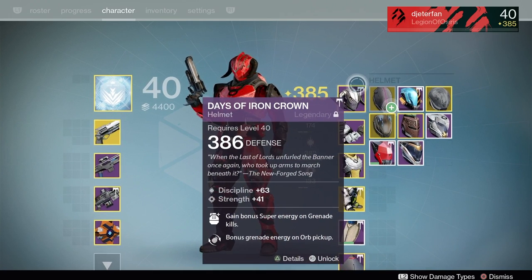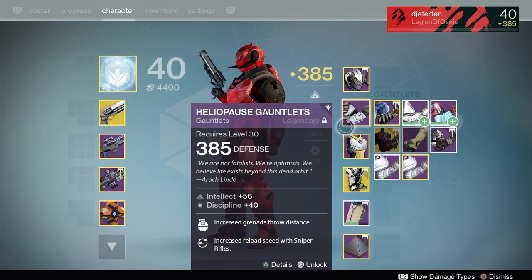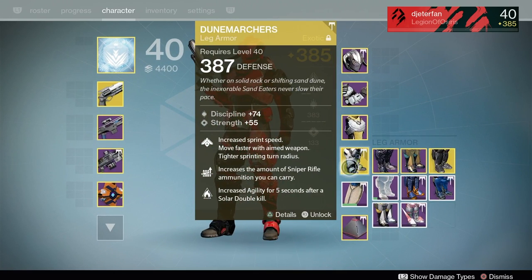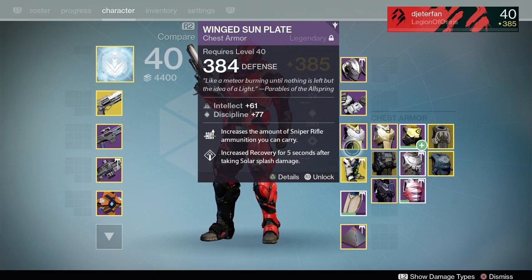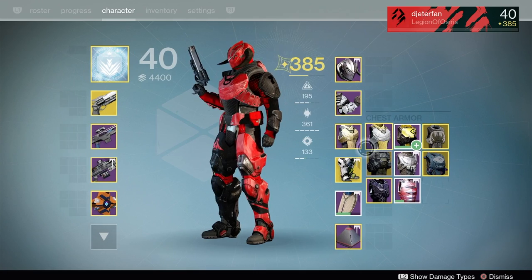For the exotic armor piece on this Titan build, I do have the Dune Marchers on. These are actually pretty nice because they increase your sprint speed, and you move faster while you're aiming down sights. So while you're aiming down sights with your Hawkmoon, or whatever other primary you decide to use with these Dune Marchers, you're going to be able to strafe back and forth a lot faster, which makes it a lot harder for the enemy to hit you, but at the same time you can hit them just as easily.